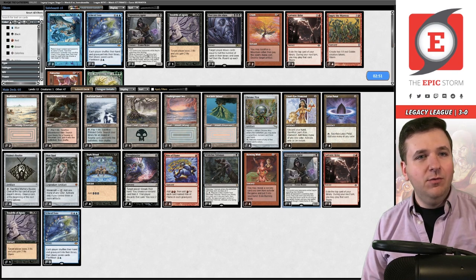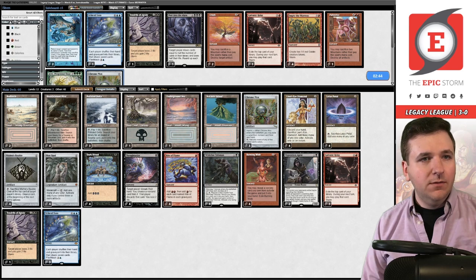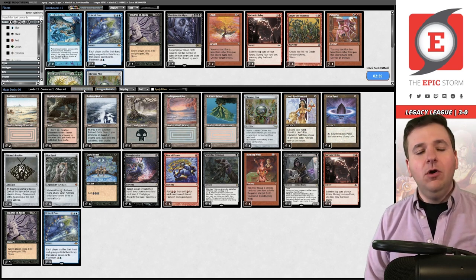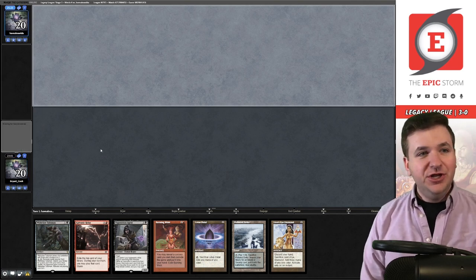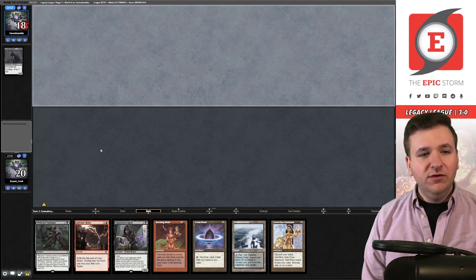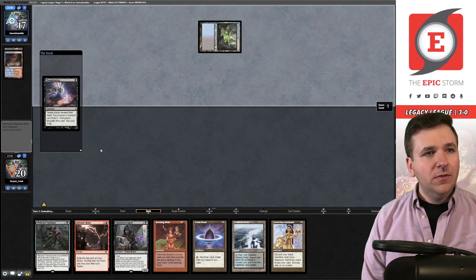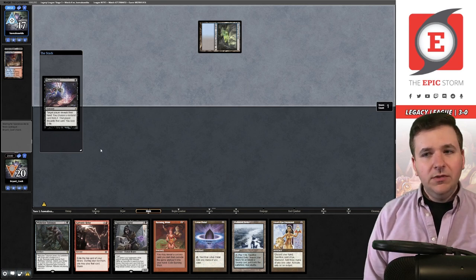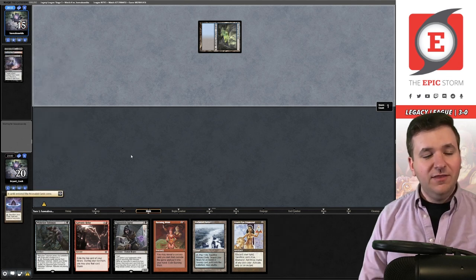Not an Echo matchup — we can take that out. We want the Opposition Agent. Need to take out one more card — I believe Chrome Mox number four. Submit. Game two, on the draw. Our opponent mulliganed. We'll keep — we have the Opposition Agent but our hand is lacking more mana. They cycle a Street Wraith, Scalding Tarn, Underground Sea. They have four in hand. Part of me wonders if Lotus Petal is the pick to take, but from their perspective it might just be the Opposition Agent or Diamond. They take the Lotus Petal.